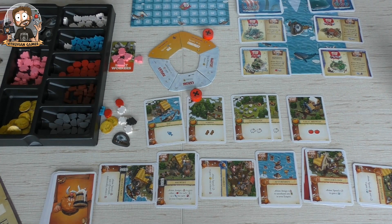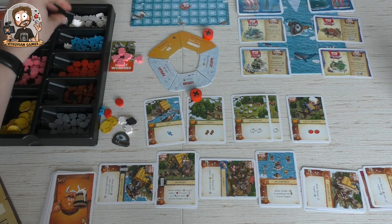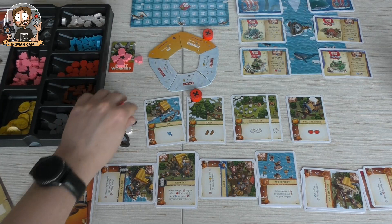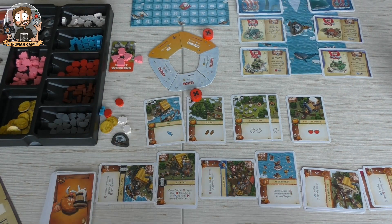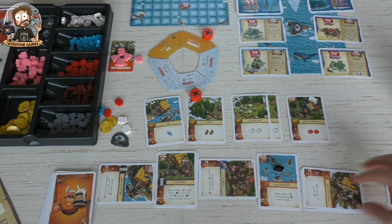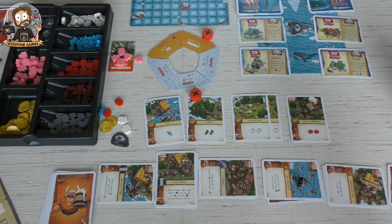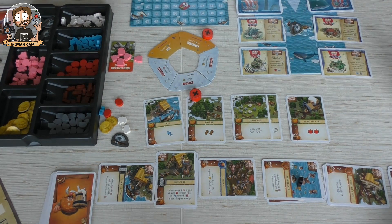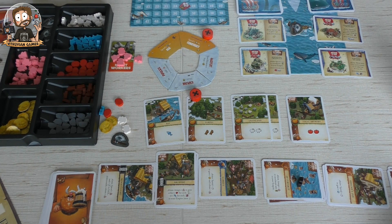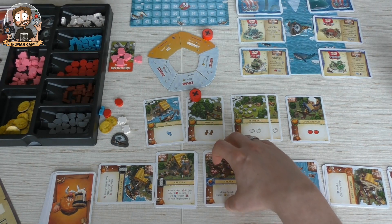We have more sheep so let's spend one sheep to get a point. I got one worker left — I could gain apples but I think I'm going to assign one worker — the ninja — to go to the after party to un-exhaust any building in my empire. Then I'm a worker short to do the one-point action at Bjarne's Tavern — oh that's sad. But I could do this to gain gold. I think I'm going to un-exhaust the tavern.